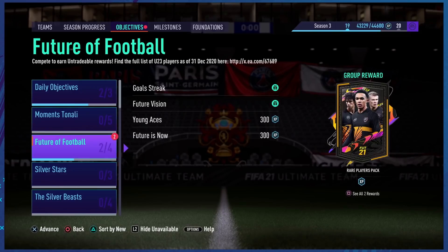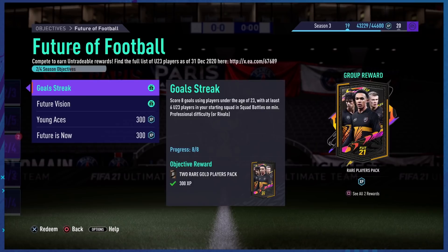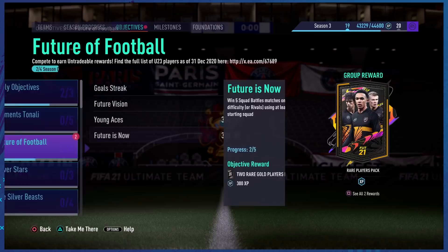A brand new rare players pack is now available in objectives — a 50k pack — which you can find under Objectives > Future of Football. The objectives are pretty straightforward, but a lot of you have been having trouble with it, so that is why we are going to be talking about that in this video.